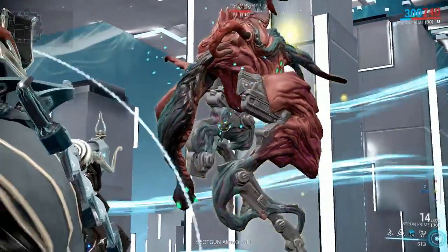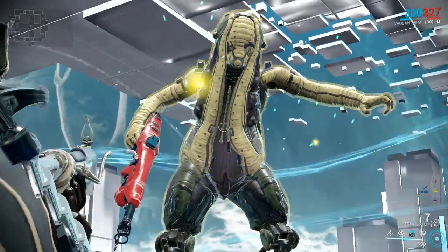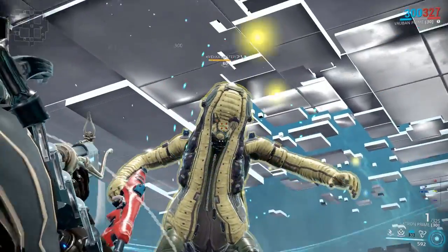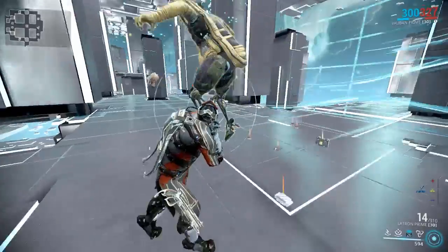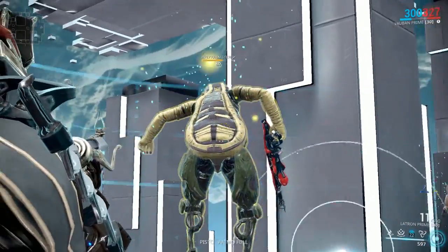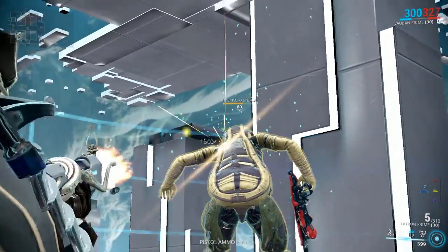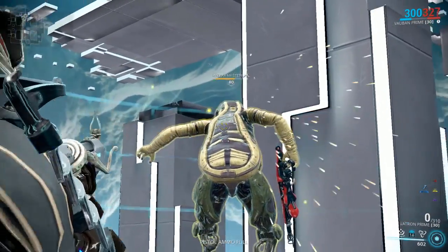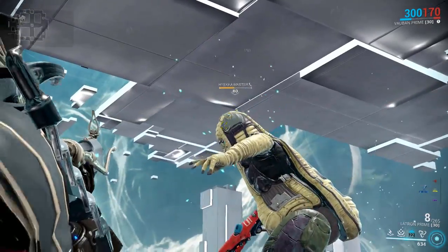The last enemy we'll be looking at is the Hyekka Master — the one that summons cats — simply because it is not in the list on wiki yet. I'll put the wiki list link in the description in case you want to check it out. It seems like she follows most humanoids, which basically have their head as the weak spot. But her head is pretty well protected and you can't get a headshot from the sides or the back.